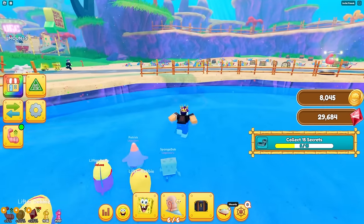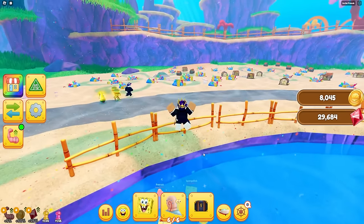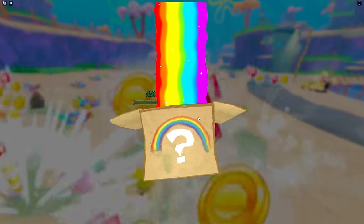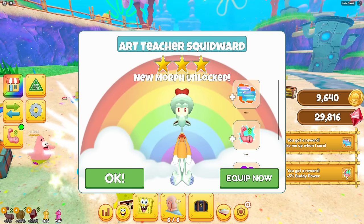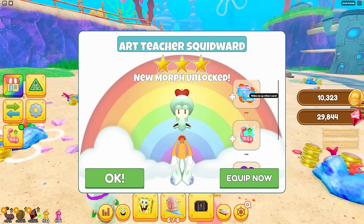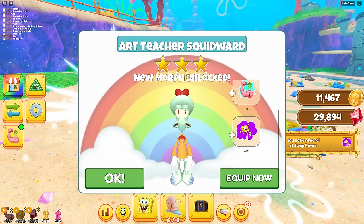You can't spawn a vehicle over here. Now I need to go get better pets - let's get some more coins. I want to see what this imagination box does - the Imagination Rainbow Box.